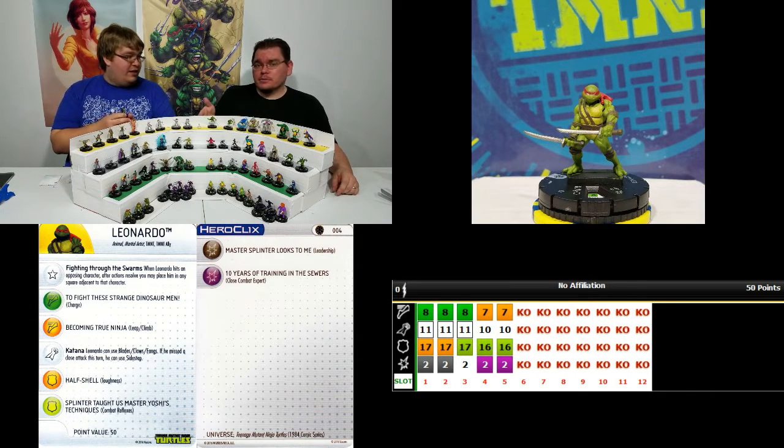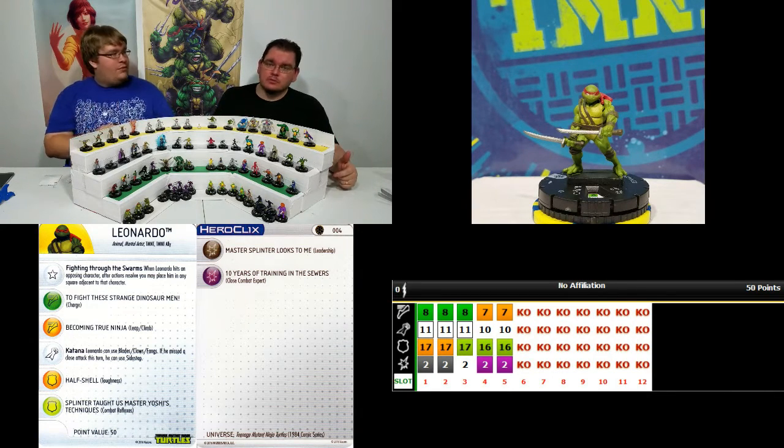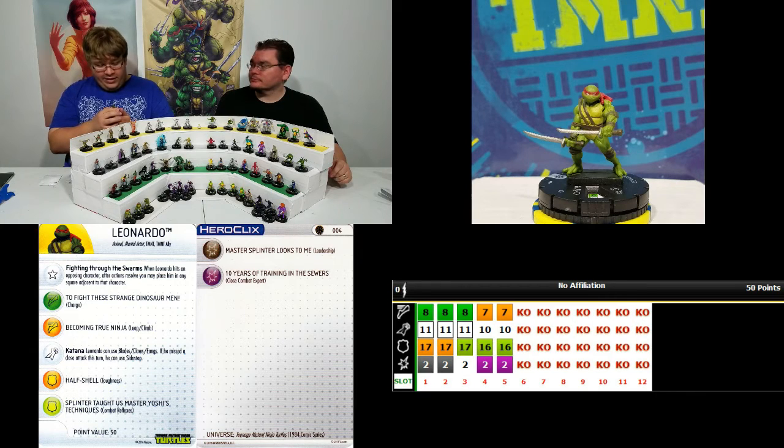You're not removing a token from the other Turtles, but you still get the option to take 4 actions in a single turn. Don't ever discount that when it comes to leadership — more actions is always key. If you have more than your opponent, you can genuinely win. Second click, he still has 11 attack, keeping it the whole way through. Third click, same 11 attack — 11 attack for 3 clicks at 50 points! 17 Reflexes, Charge. Fourth click drops to 10 with Leap/Climb, and Close Combat Expert kicks in so he can go back up to a 12. He's an attacking monster. Fifth click, Leap/Climb, 10 attack with Close Combat Expert. Last two clicks have Close Combat Expert, but aside from that, Blades/Claws/Fangs — he gets the swords for most of his dial. That's pretty stellar. I like this one a lot for 50 points.